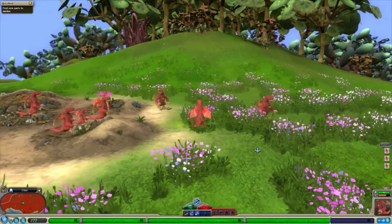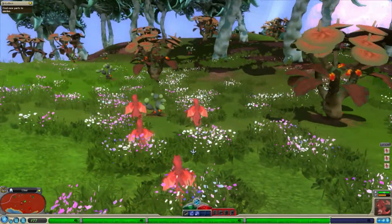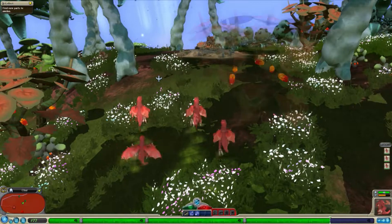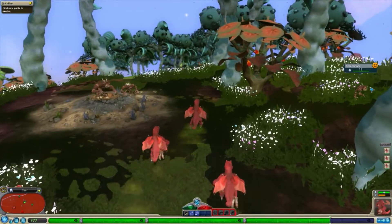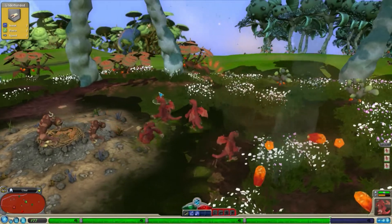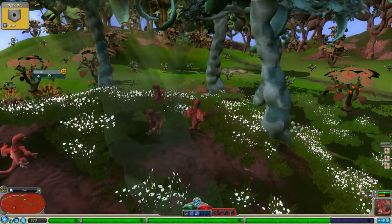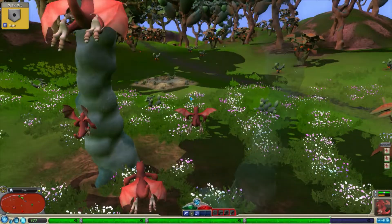Hello everyone and welcome back to this let's play of Spore Galactic Adventures. Today we're going to finish the creature stage and I'm hoping to unlock the best parts I can for jumping and general attacking. I really want to be able to fly as much as possible because it's just so much fun, especially when we get to the Galactic Adventures stage where we can do missions. I really want as much manoeuvrability as possible.